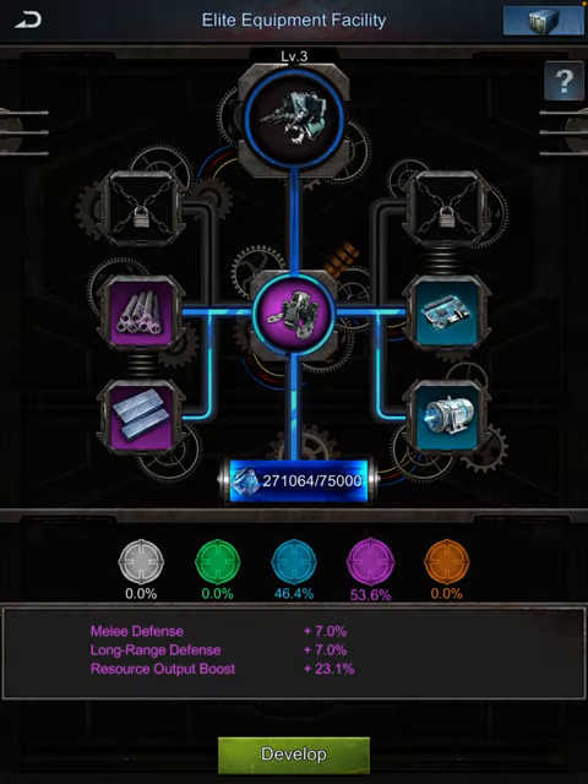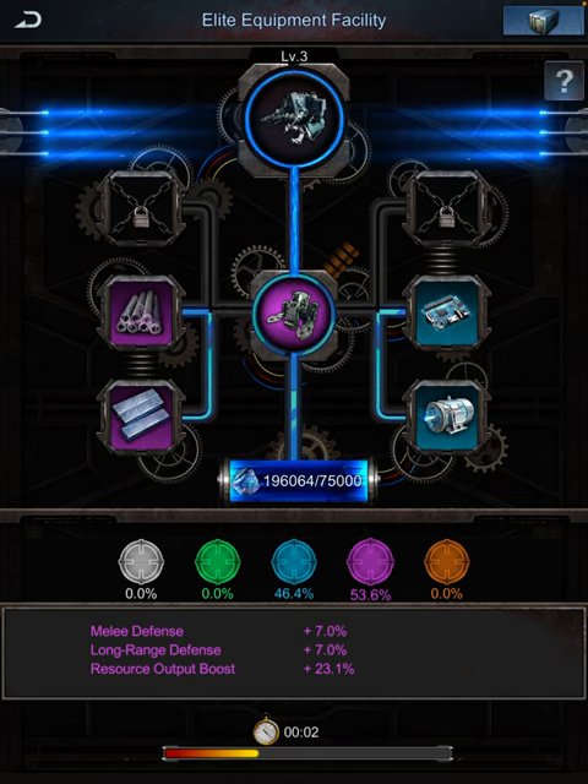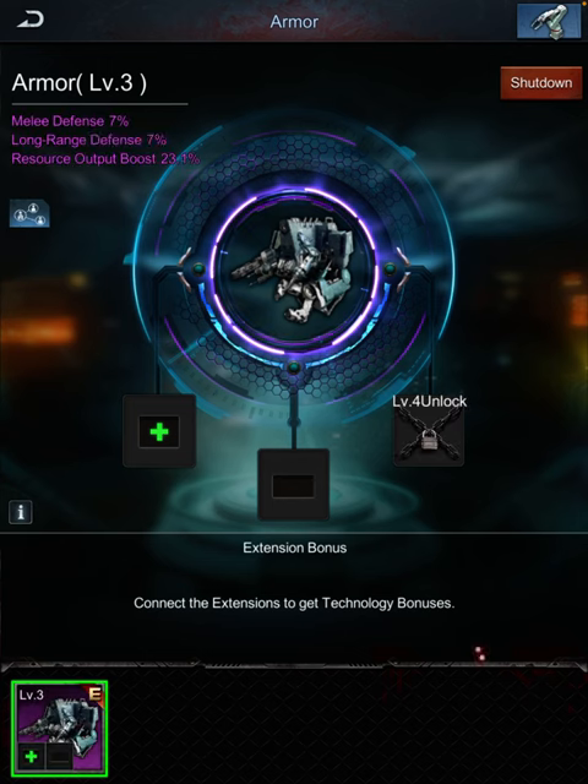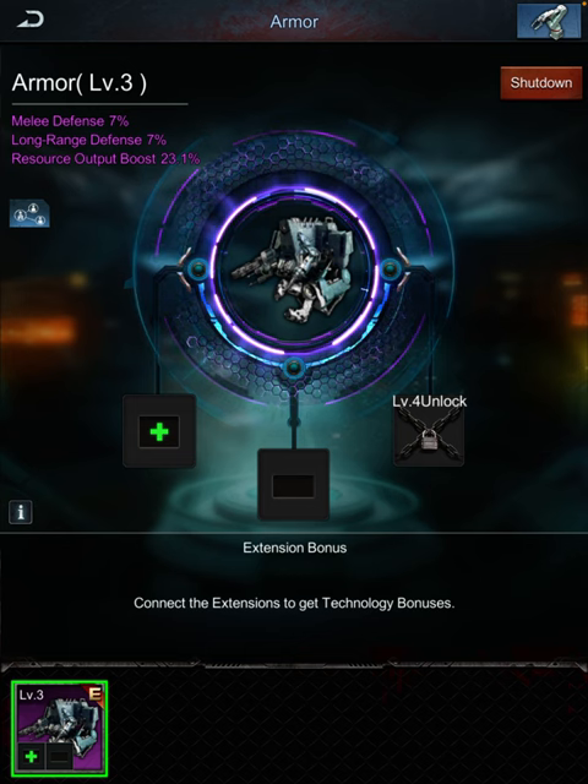Then you put purple in the middle and hit okay, and he will be purple most of the time. Maybe like one out of three times he is blue and it doesn't work, but most of the time no problem.